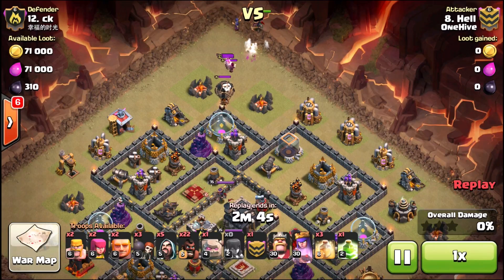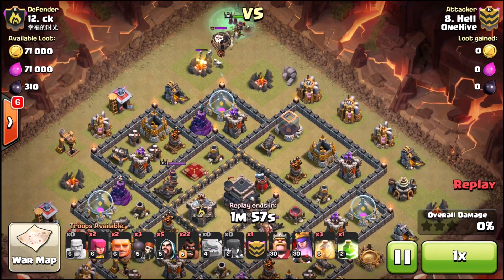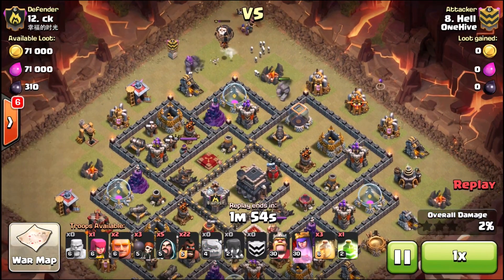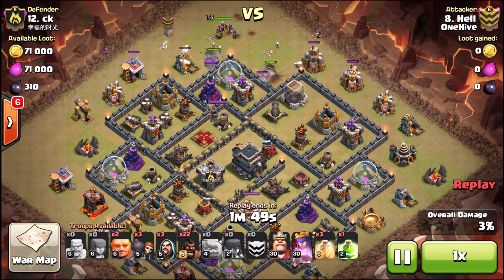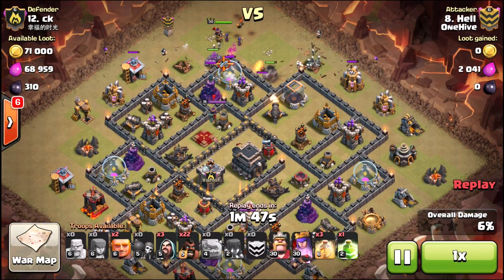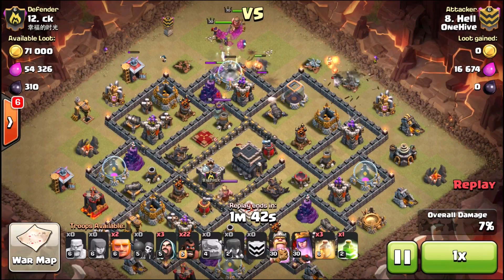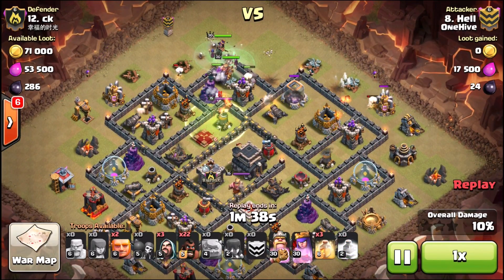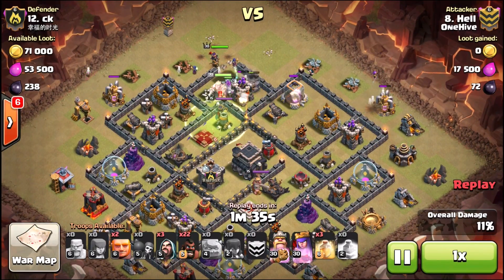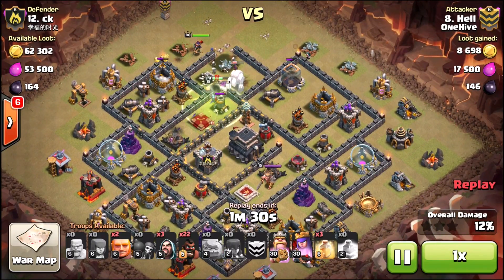If you're bringing a hog attack and those skeletons pop out while your hogs are about to stop on a defense, drop that poison spell — it's gonna kill those skeletons in about a second to a second and a half. They're gone, they have so little HP, and it's gonna free up your hogs from taking that damage. The flip side is maybe the skeleton trap is set to air and you're bringing a hog attack — that stinks — but how much damage was the poison really gonna do to that dragon in the CC anyway? Not a big amount.